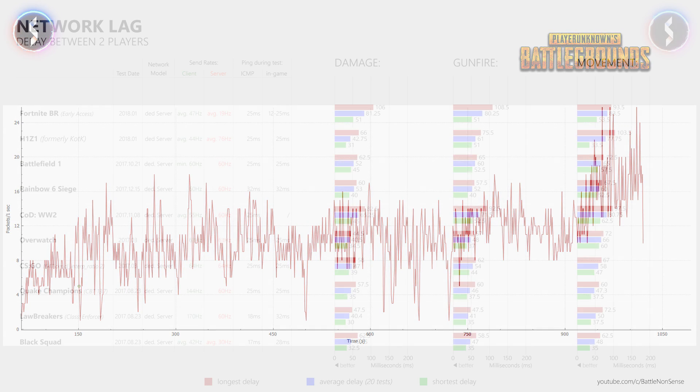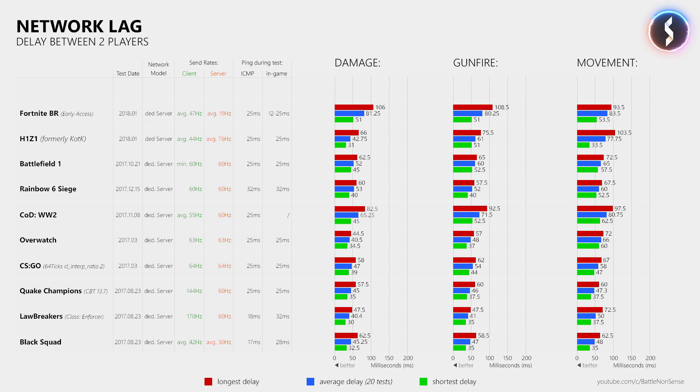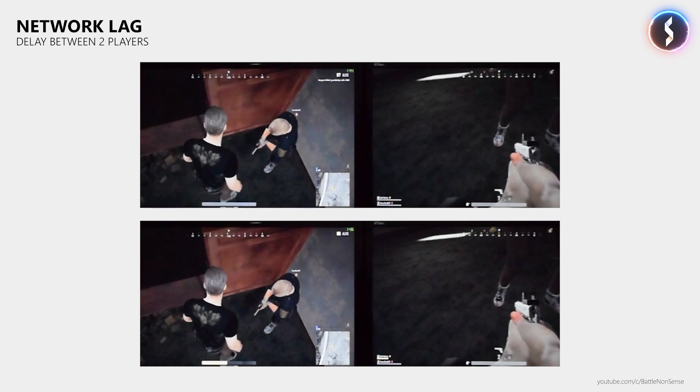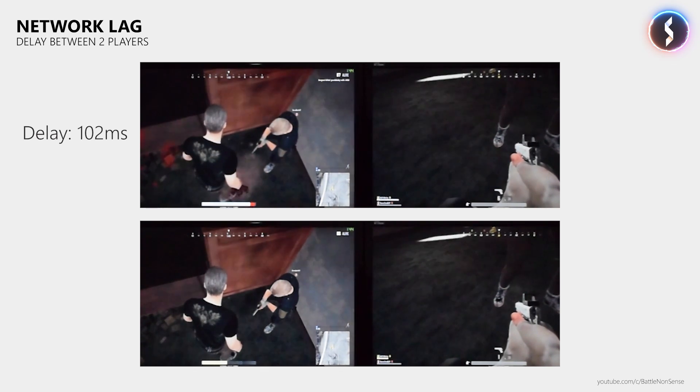Then we've got PUBG. Sadly, the only consistent thing about its test results is that they are very inconsistent, which is not a surprise given that the server's send rate is all over the place on both maps. The results I'll show represent the most common outcome — not the best run, nor the worst. At a ping of 25ms to the game server, players can expect an average damage delay of 173.3ms, an average gunfire delay of 172ms, and an average movement delay of 138ms. These are by far the worst results I've measured in PUBG since I first tested it back in March 2017. While the developers managed to increase the client frame rate and add useful game mechanics, the network performance has actually gotten worse. We have reached a point where you will see a network delay of more than one second during a drop in the server's send rate.